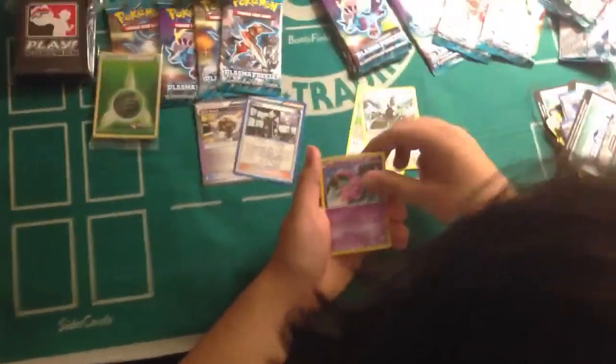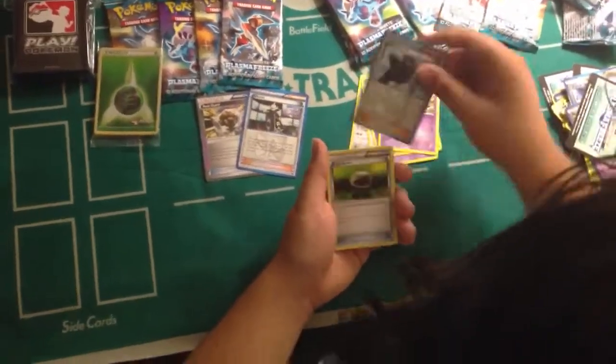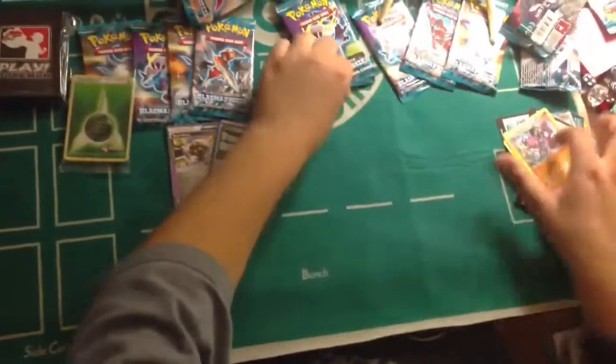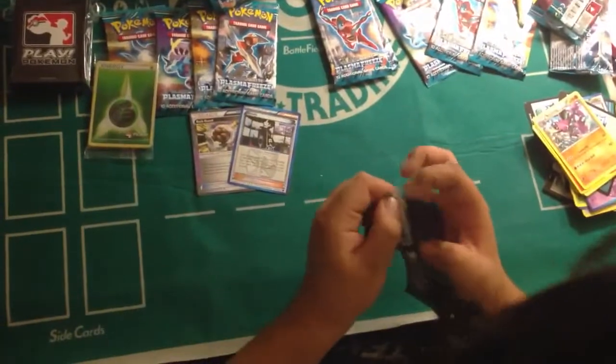Got an Eevee, Starley, Nidoran, Mankey, Yamask, Sawk, Floatstone, Drilbur, and a Nidoking. And you got the King and the Queen — Reverse Queen.